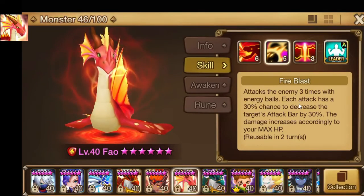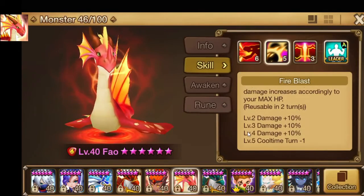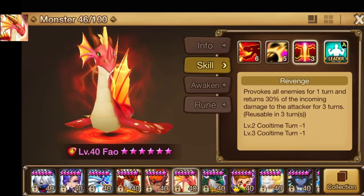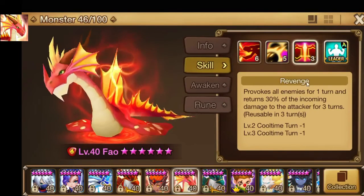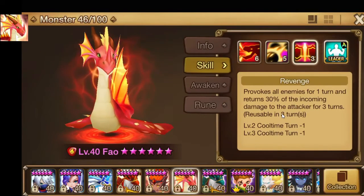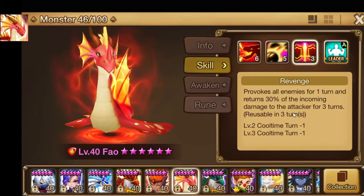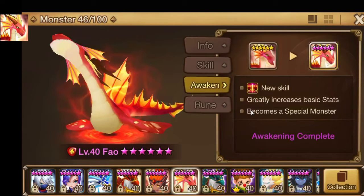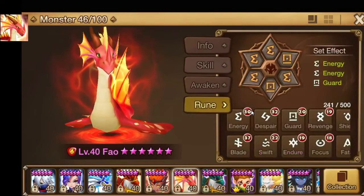The damage on the second skill increases according to your max HP, so this skill can actually do okay damage — it'll hit for about 6,000 total, so around 2,000 each hit, at least with the runes I have on it. But it's not really anything to be excited about. The third skill provokes all enemies for one turn at a 100% chance, and gives yourself a buff for 3 turns that returns 30% of incoming damage — and that's the skill you get when you awaken it.